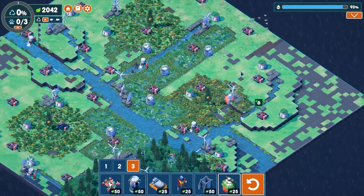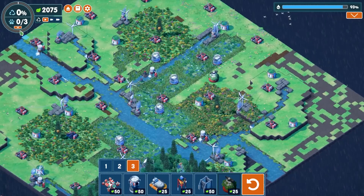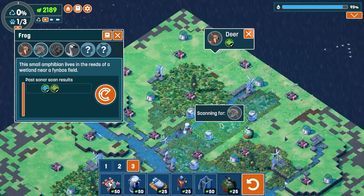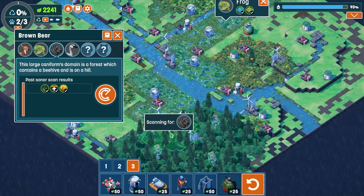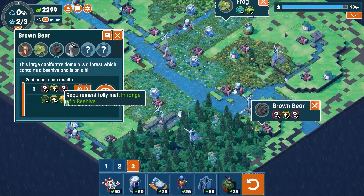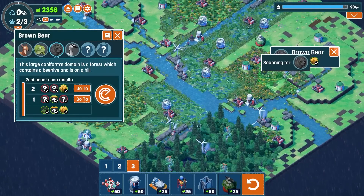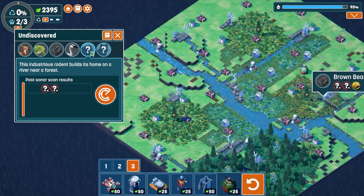So we'll grab an animal observatory, put it in somewhere, and then we'll start scanning for the creatures. Now we did find some of the creatures in the past, like the deer. There's definitely deer up here. Good. And then there's froggies and the froggies are probably right in here. And then there's bears, which need to be on a high plateau zone. In range of a beehive because that's what bears do. I don't have high levels in this map - I literally can't get bears, but I've got them before. So that's fine.